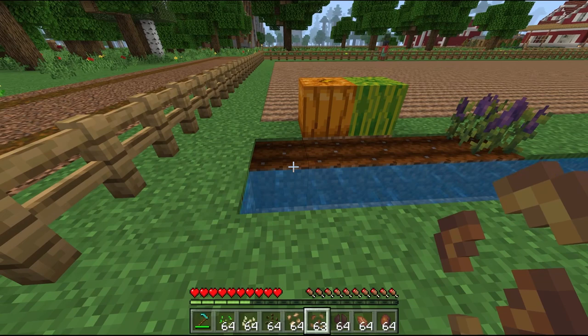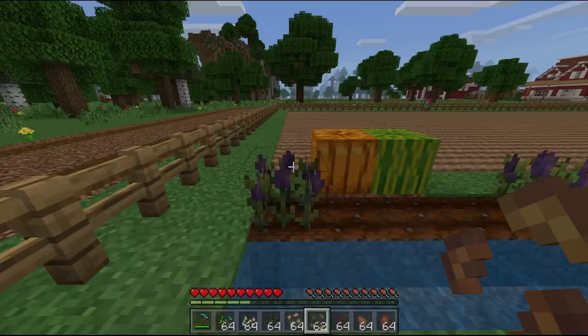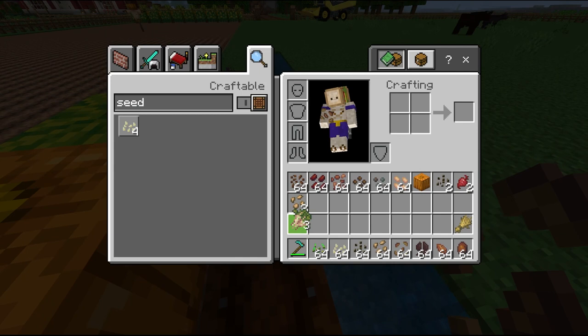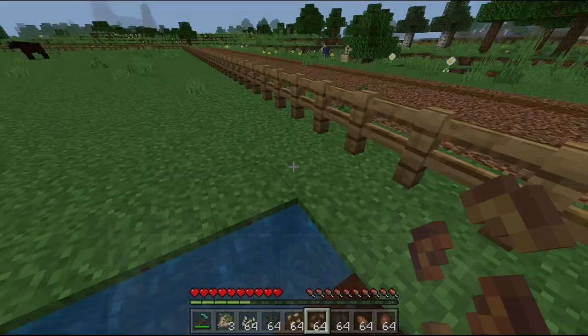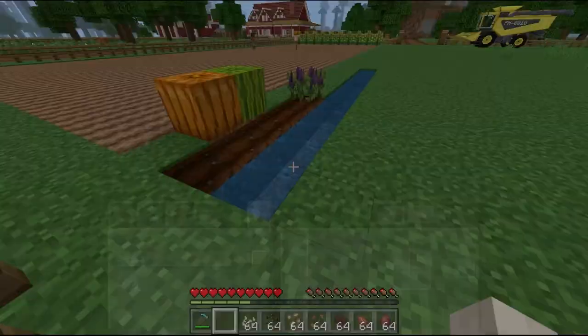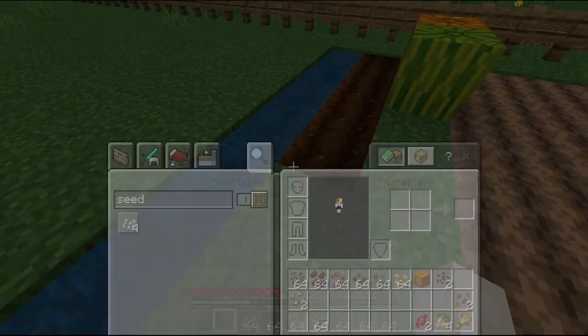The next one is alfalfa. I have no idea what this is. I really have no idea what this is. If you guys know what this is, just tell me down below. I don't have the slightest idea what the hell this thing is. It even looks weird on the item preview. Is it some kind of radish? Probably some kind of radish. Alfafo - funny name though.